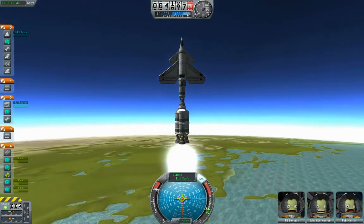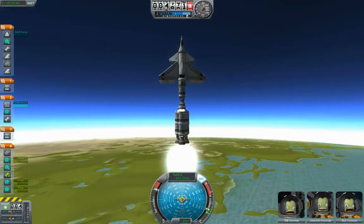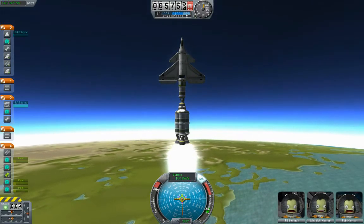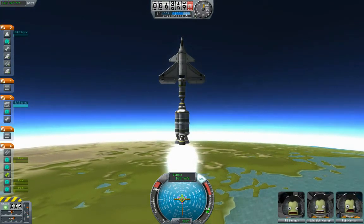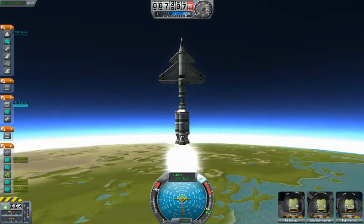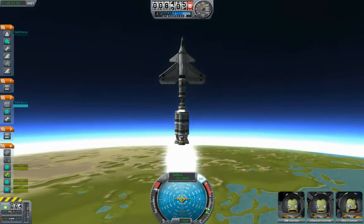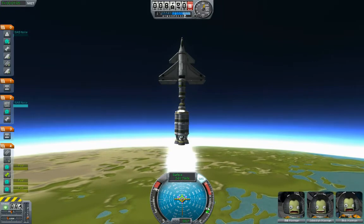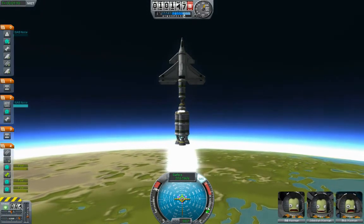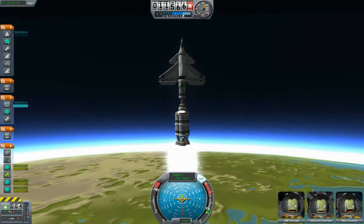Still looking good — everything's stable. I like this. See the three Kerbonauts down at the bottom. Bill on the left is the pessimist. Jeb in the middle is the eternal optimist. And Bob usually has more of a balanced view. Jeb is almost always happy, Bill is almost always scared, and Bob tends to react more normally to things — he's a good baseline. Which is not good, because Bob seems to be extremely upset at this moment, which could be worrisome.